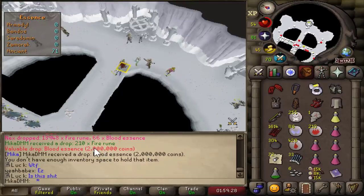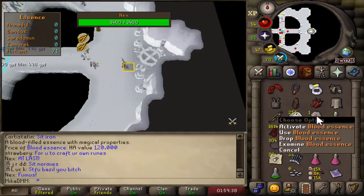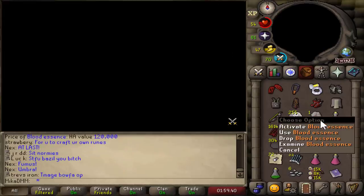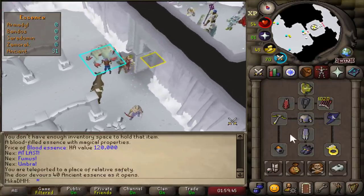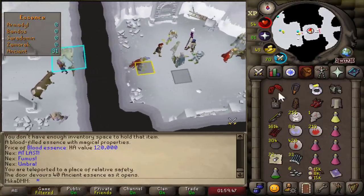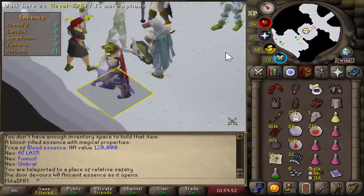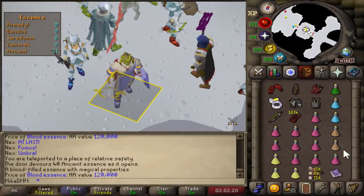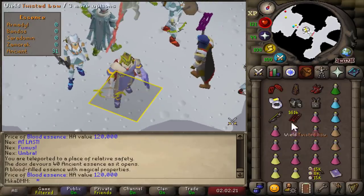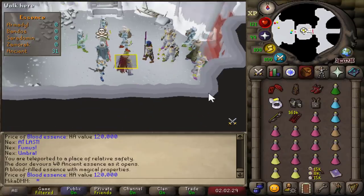So this is my new setup. The goal is to just have magic bonus be higher than your range bonus. I'm going with Ancestral, Fury, Eternal Boots, Seer's Ring, and Tormented Bracelet. And then Armadyl Crossbow with Spectral, with Rubies for the boss. And then Twisted Bow with Dragon Arrows for the little minions on the sides. I'm gonna try going with that, see if we can get some MVPs and see if it feels any better in a mass. It says blood essence is like 2 million — I've gotten like 3 of those already. We'll see how much they sell for.